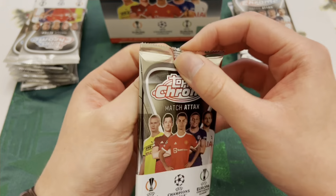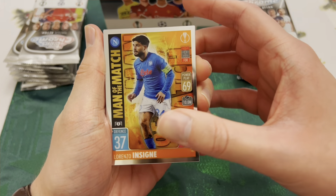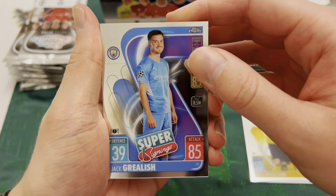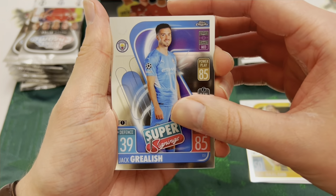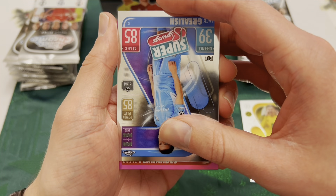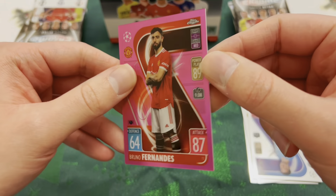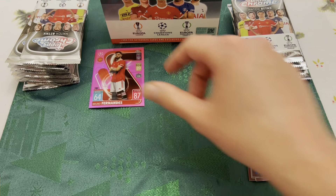Pack number one — we have got Man of the Match Insigne, which I don't already have, great. We have Erling Haaland base card, a Jack Grealish — I got a refractor Grealish last time so it's nice to have the base too. Our final card of the pack is a parallel, our first parallel today. It's a pink parallel — Bruno Fernandes, numbered 75 of 199. It's always good when you get a high-number parallel of a decent player. Buzzing with Bruno, we're starting well.